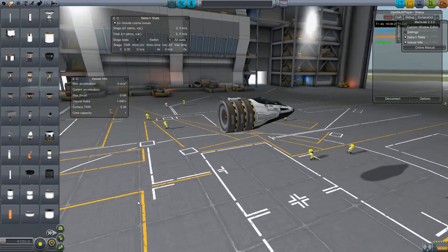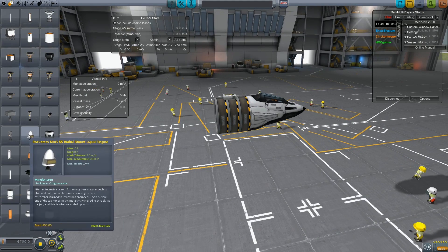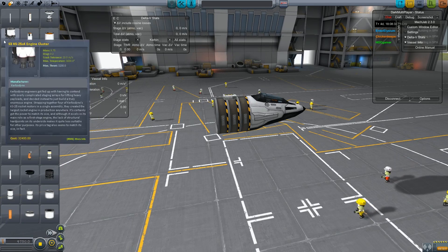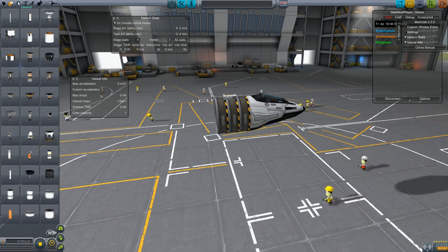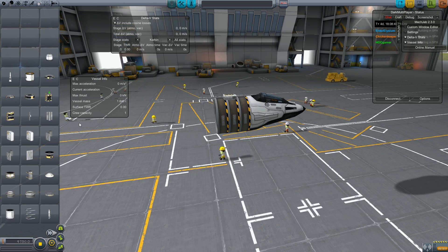There is one advantage for seaplanes, by the way. We figured out that the radial intakes for air are basically physics-less and they're indestructible. So you can air hog legitimately, because you needed them to be able to land on. It's quite nice.